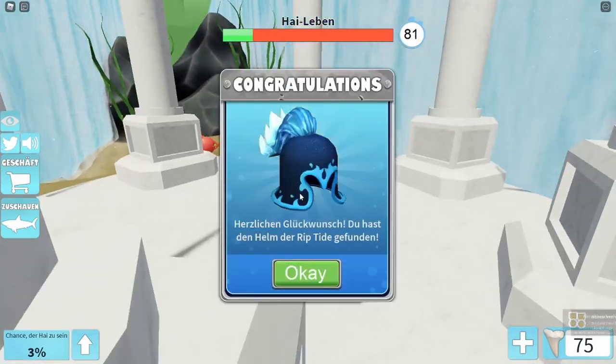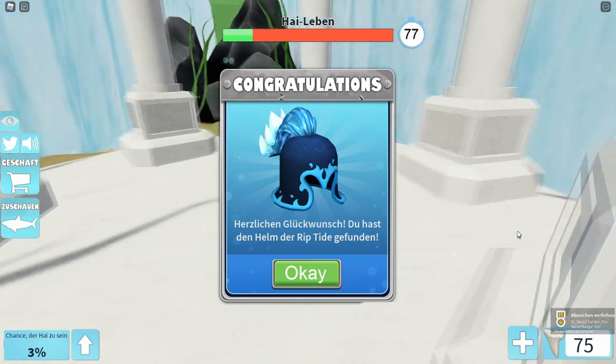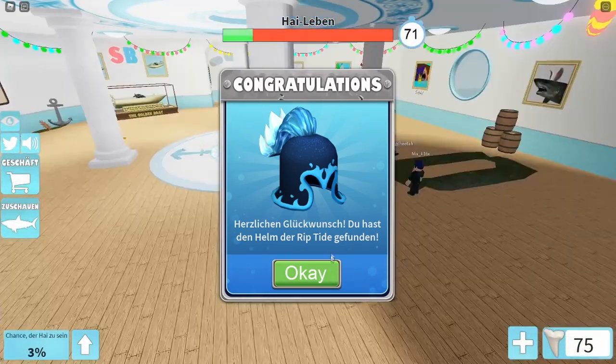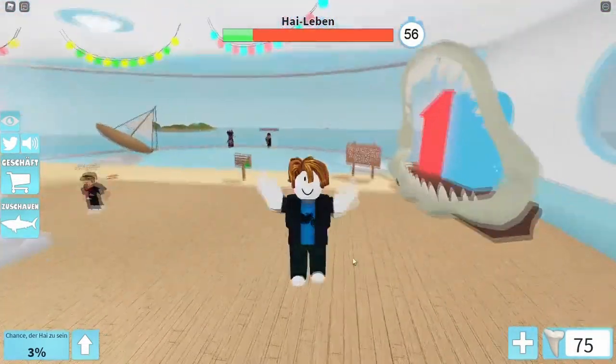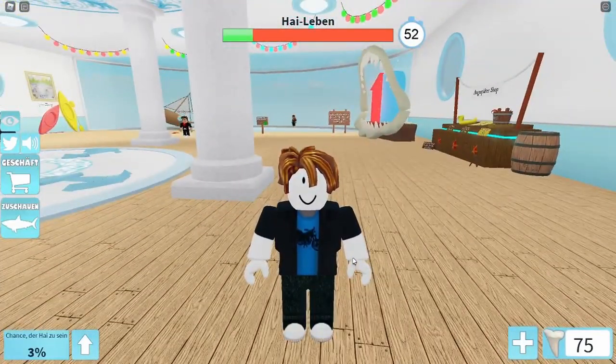Walk up to him, press the OK button, and you're gonna get the secret badge. That's how you get it — that was how to get the secret badge in Shark Bite. Please subscribe if you enjoyed, and please subscribe to my friend who helped me with this video.